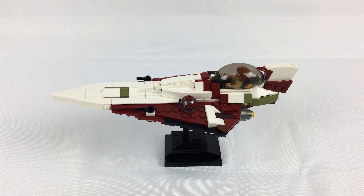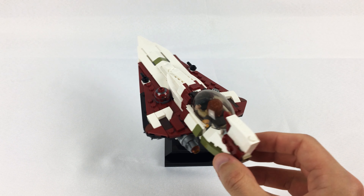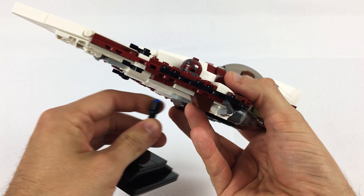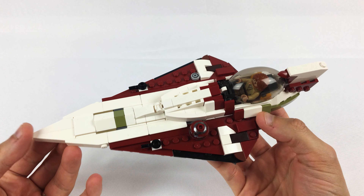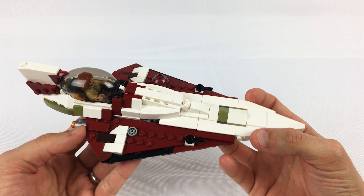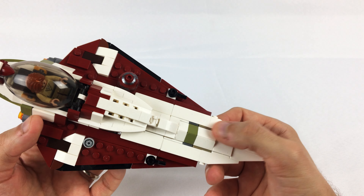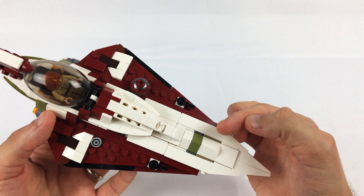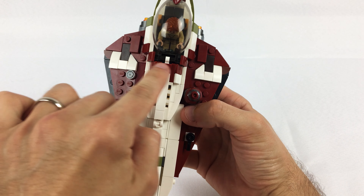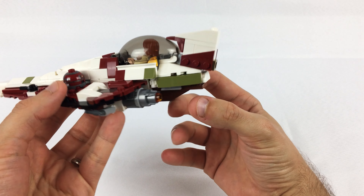I picked out the ones I personally like the best: Obi-Wan's, that he first rides in Attack of the Clones when he's being chased through the minefield; Anakin's from the Clone Wars 3D show, where I remember the astromech droid sabotaging his ship; and a really badass super-modified one from the 2D animated show, tricked out to the absolute max. Instructions for all of these are available on my web store at Rebrickable.com — check the links in the description.